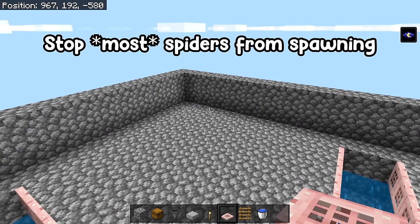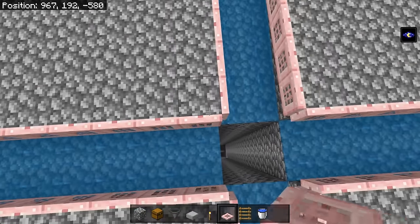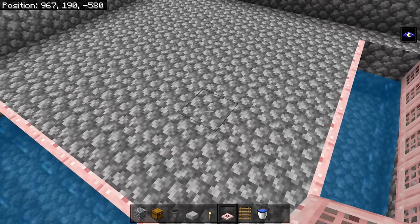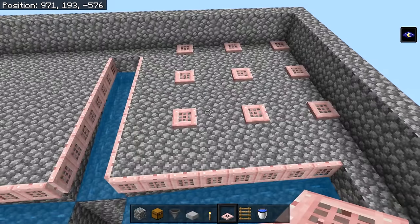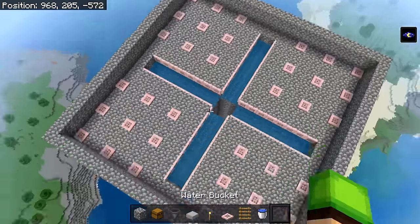Before we build the roof, if you want to stop any spiders from spawning in this farm you can place trapdoors. Come to the corner of each one of these squares and place two blocks, then two more, then place one diagonally. Then skip two blocks to each side and place one there. If done correctly there should be nine trapdoors for each one of the squares. Repeat that for all four sides.